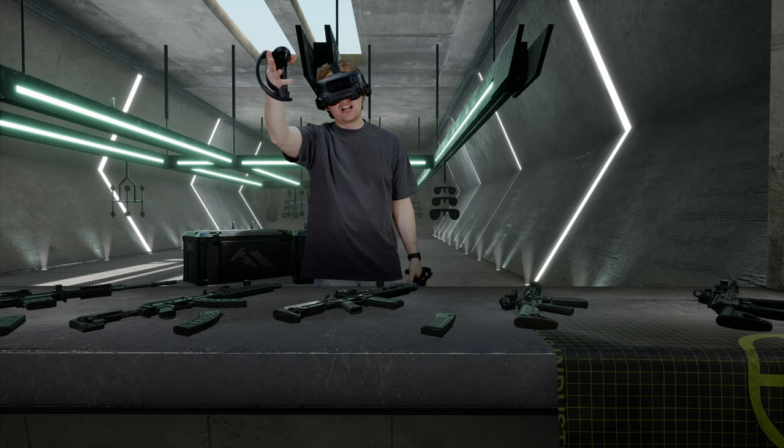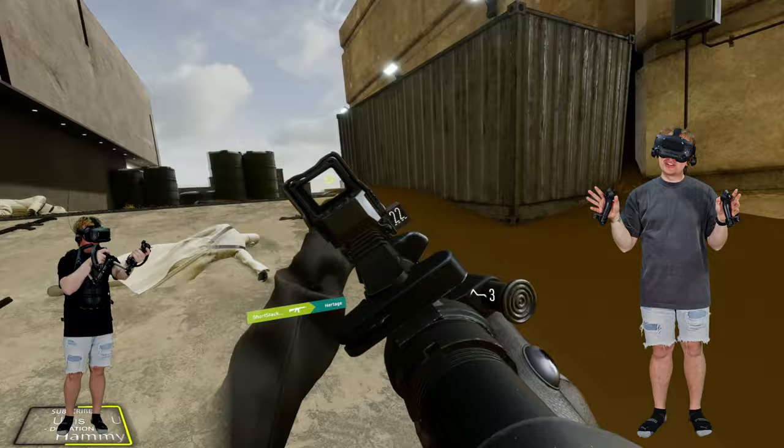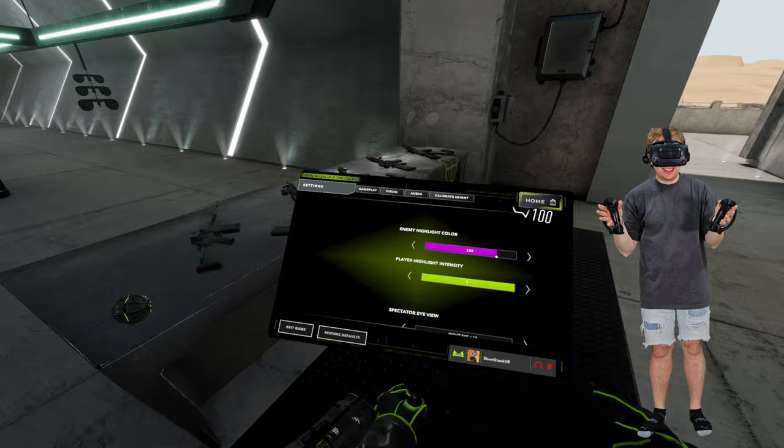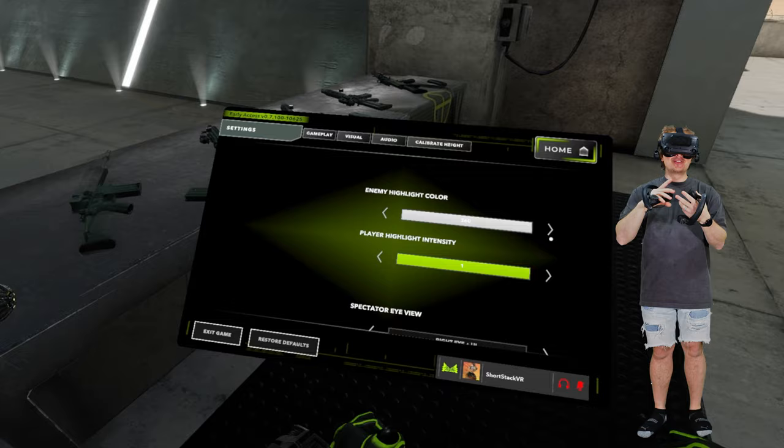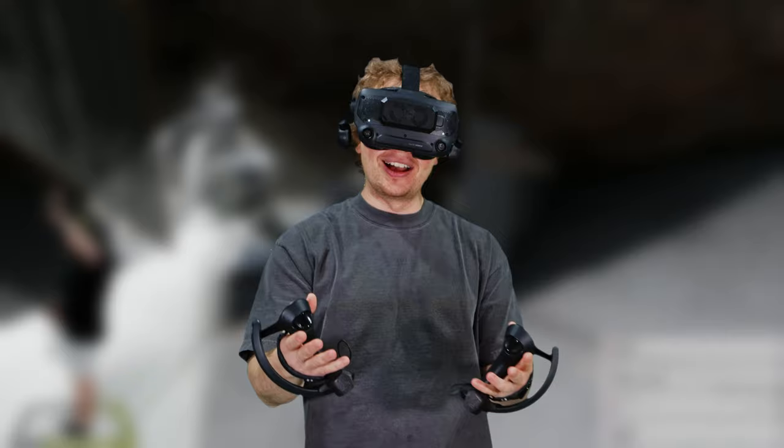First thing is enemy outline color. This is gonna be your own preference, along with the reticle color for your sight, but I will say green outlines stand out obnoxiously. I've tried white, purple, red, blue — you name it — in my 366 hours of Veil, but I keep going back to green because of how ridiculous it is. Try it out, let me know what you think.